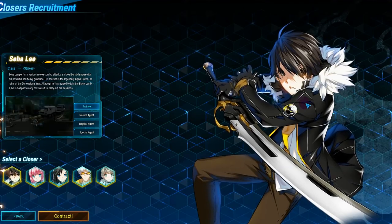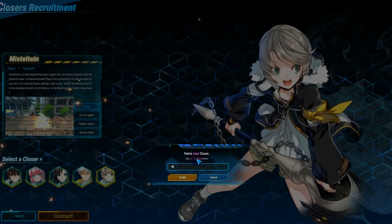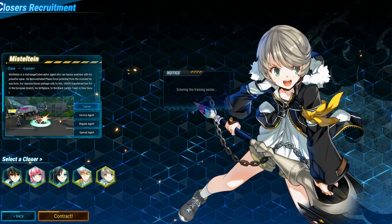Then recruit member — same thing: enter the name, contract, and use the name from earlier. And it moves you to the tutorial.